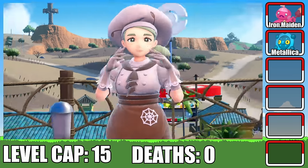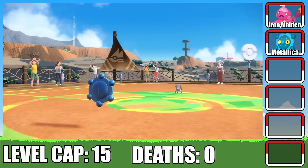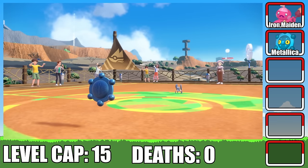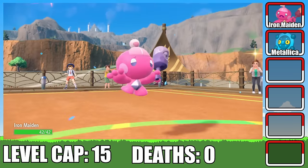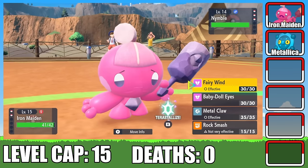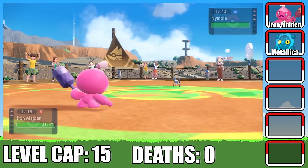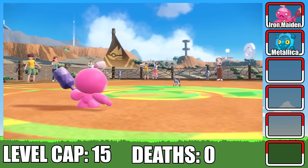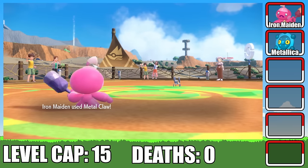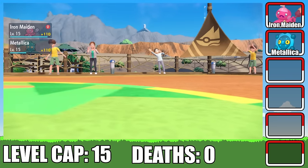It was finally time to face off against Katie and her Bug types. I start off by setting up Reflect — her Nimble really can't do as much damage, so I set up Stealth Rock as well. I switch into Iron Maiden, who thanks to the Reflect takes almost no damage. I go for Metal Claw hoping for an attack boost, but I miss. Iron Maiden has no problem taking Nimble's attacks and takes it out using a couple more Metal Claws. Still no attack boost in sight — come on, RNG gods, help me out here!